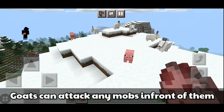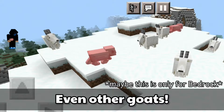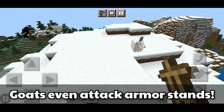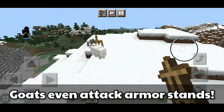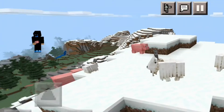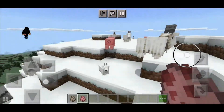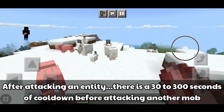Goats can attack any mobs in front of them, even other goats. Goats will even attack an armor stand. Baby goats also attack the same way as other goats do. After attacking an entity, there is a 30 to 300 second cooldown before attacking another mob.